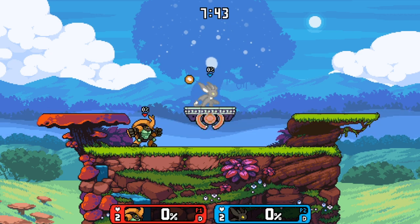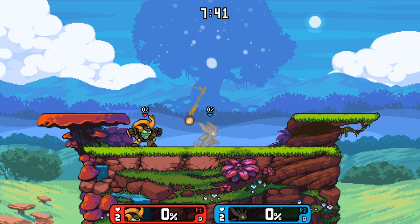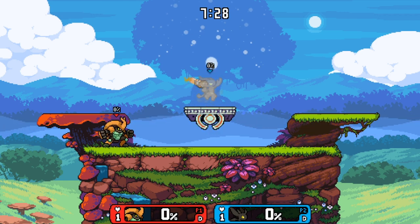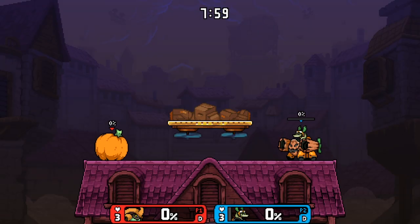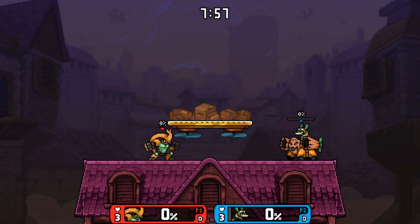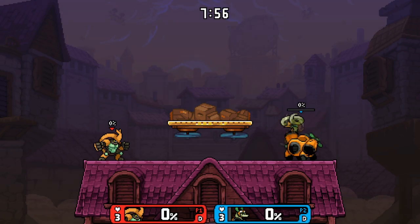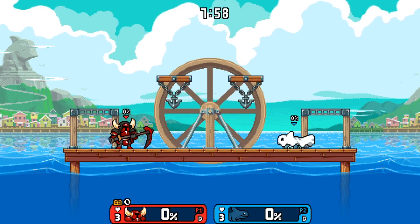The one skin I was confused on was Sylvanos because at first I couldn't tell what he was until I really, really looked at it. It just looks like he's super duper skinny, like maybe a skeleton dog or something, but after looking closer it's pretty cool. I like it, but at first glance it is a little confusing on what exactly it is.